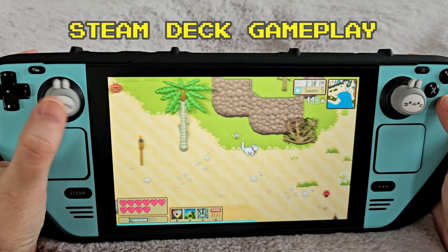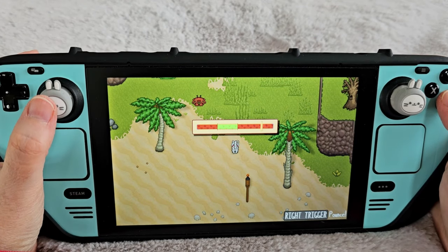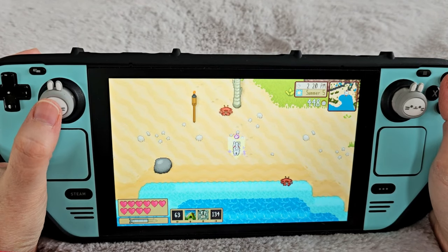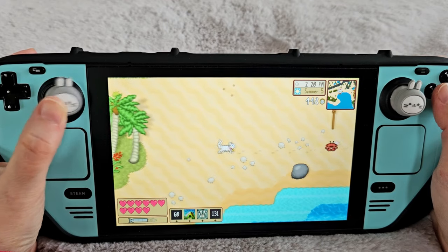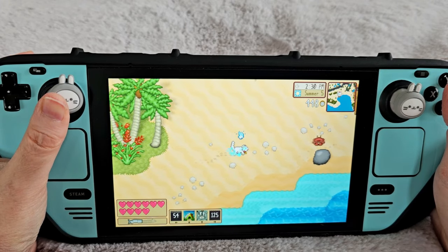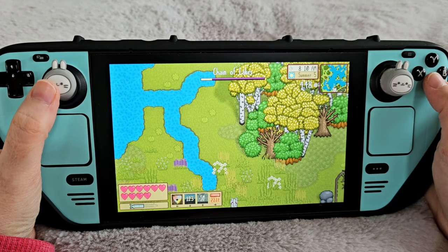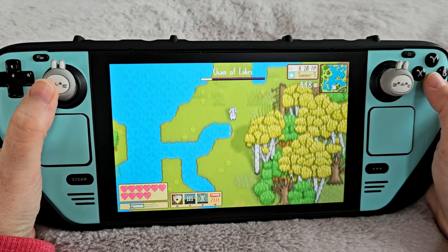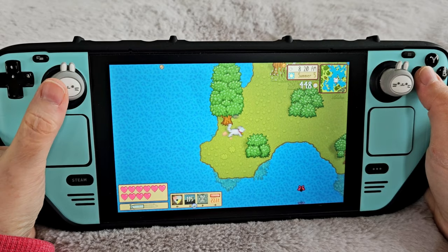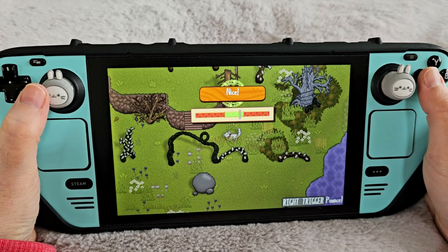How does Cattails Wildwood Story run on Steam Deck? The answer is simple: perfectly. I played Cattails for hours on my Steam Deck and it worked flawlessly right out of the box. Neither the controls nor the settings needed to be changed, and I had absolutely no issues with gameplay on Steam Deck. The game is obviously well-optimized for console gaming, and it's one of the few games that my old eyes can handle nicely on the smaller screen. Plus, there is cloud save, so I can easily grab my Steam Deck and pick up where I left off on PC and vice versa.